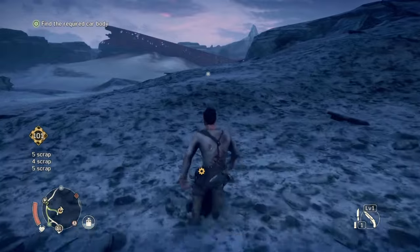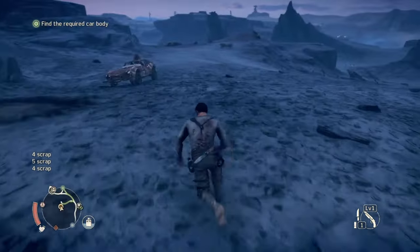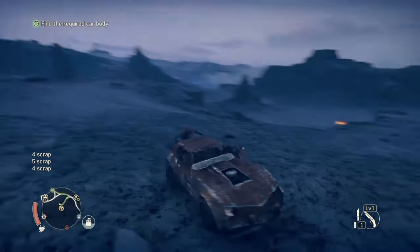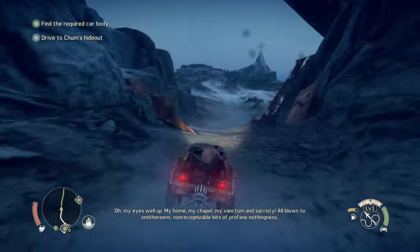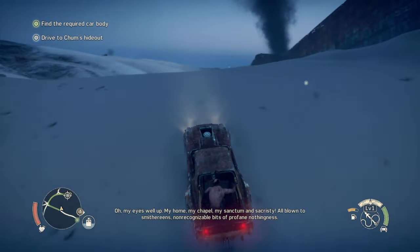We should have a hundred scrap — yep, there we go, a little bit over. Very nice. Alright, let's keep moving on our way here. Go to Chum's Hideout. 'My home, my chapel, my site, through my sacristy — all blown to smithereens by infidels.' There might still be something here. Alright, let's see what's left of this place.